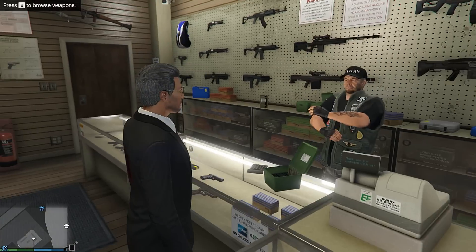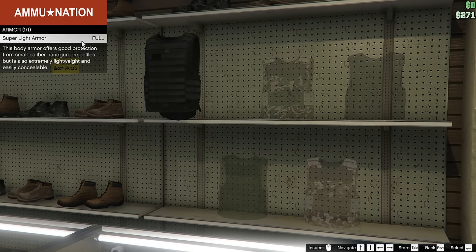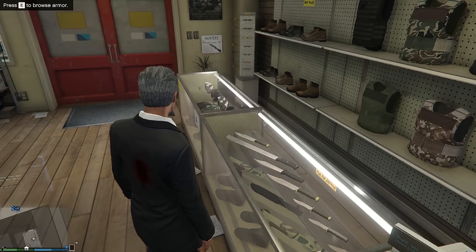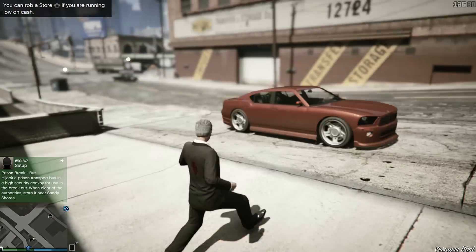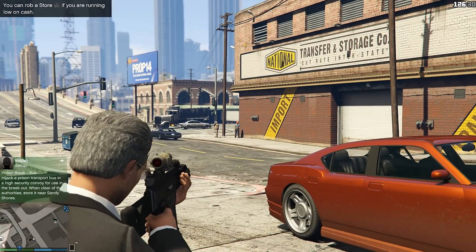When you buy a gun you get to keep it always. You can always go back to Ammu-Nation and get your gun back — you never have to pay for the same gun twice. When you buy body armor that is in effect extra health points for you. As you can see you will have a blue bar. If that's dimmed out you don't have any body armor. You never have to equip body armor — it's automatically equipped, so you will start using it when you buy it.